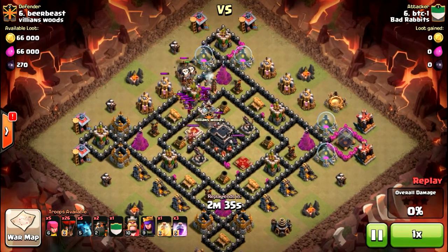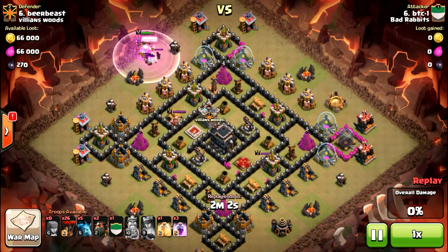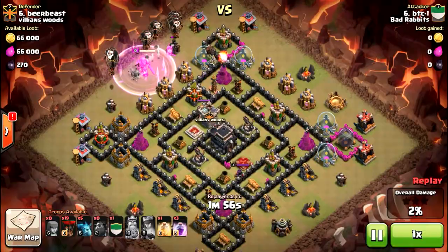I actually did my lava loon raid here. I threw some balloons down, threw out the CC, got some archers bringing up that CC all the way — the clan castle of course is to get closer. I'll drop my archer queen followed by my barb king just to make sure I get rid of those CC troops.